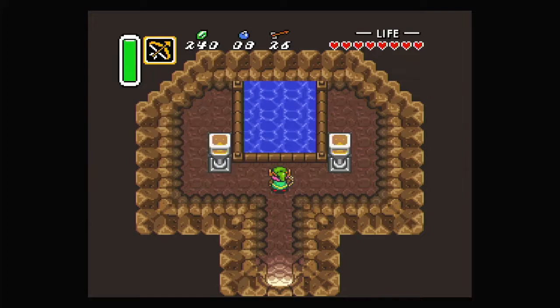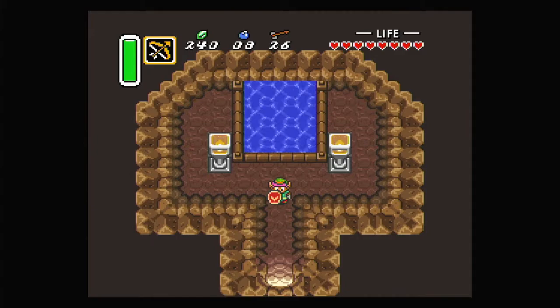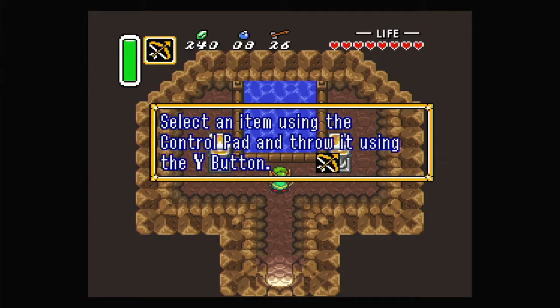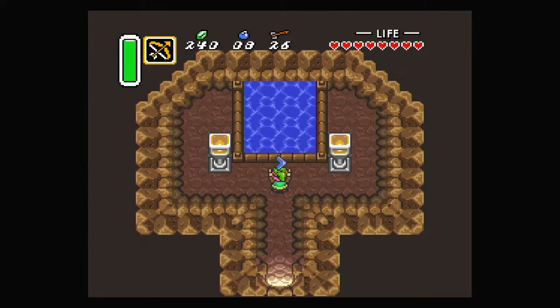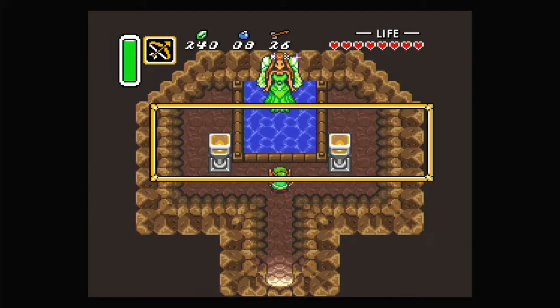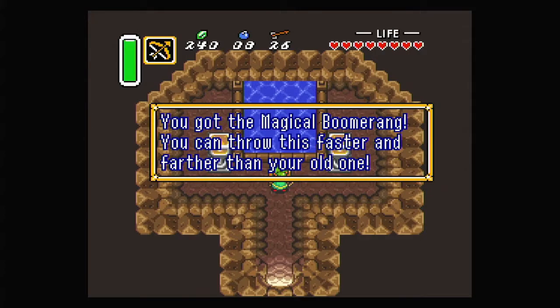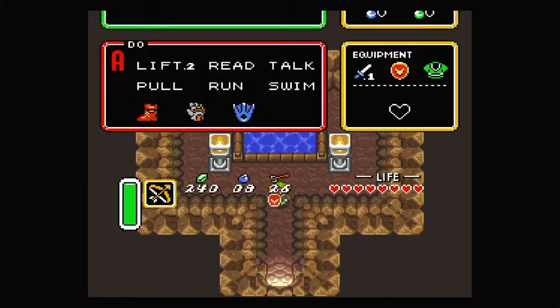Now you can defend against fireballs — you're still not good enough against Beamos, but the shield is a lot better and will actually block things. Let's throw in another item. If you throw in an empty bottle you get magic in the bottle, but the other item we can throw in is the boomerang. 'Did you drop this? Yes.' 'I'll give you something better in return.' Now we have the Magical Boomerang — you can throw it faster and further than the old one.